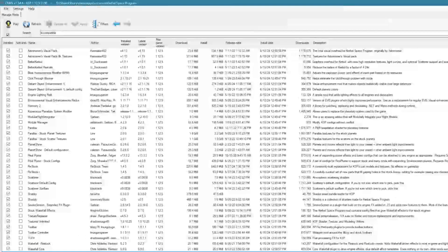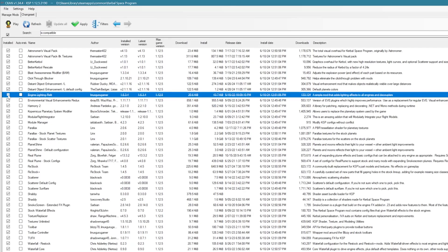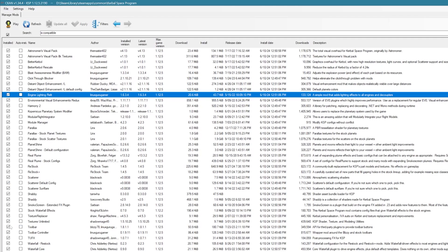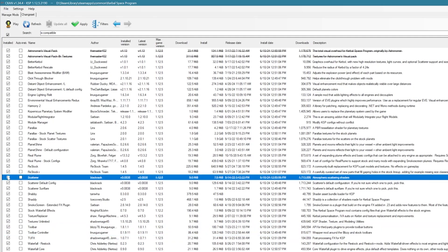Here are the mods I'm using. It's mostly visual mods, but there are some dependencies. That's why I recommend using CKAN to install your mods, because if something needs another mod to work, it will let you know and install it for you. I'm also not changing any settings in the mods — this is all default settings for every single mod. I just wanted to see how the mods work right out of the box.